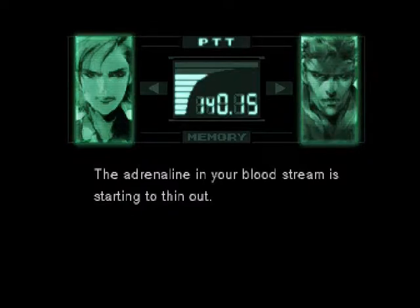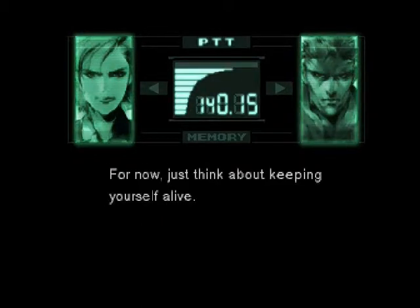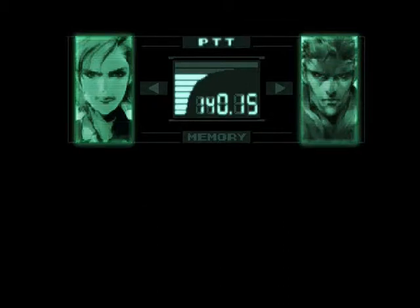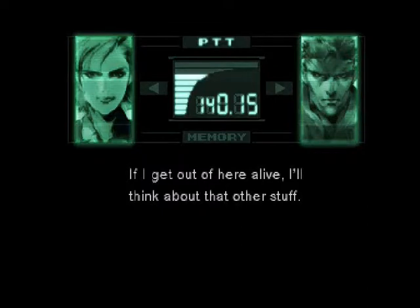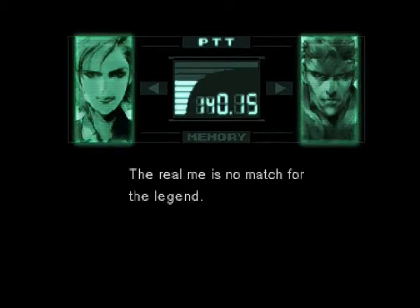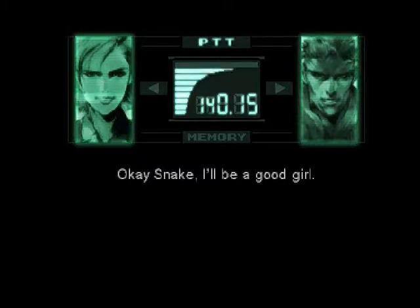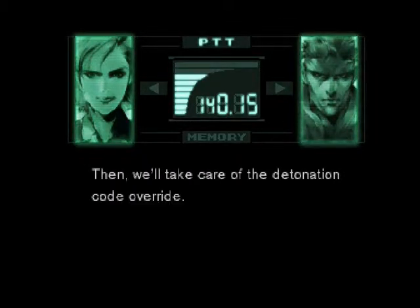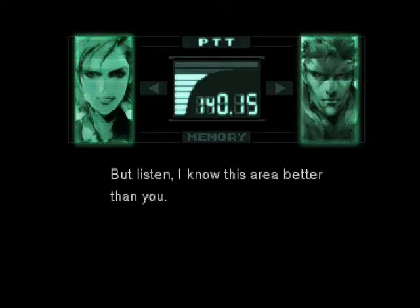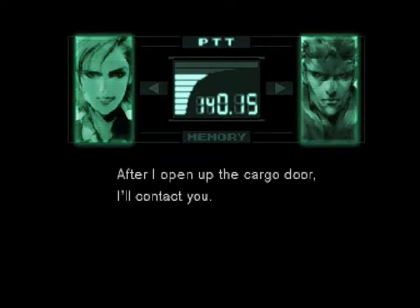You're just a little jumpy from the combat high. The adrenaline in your bloodstream is starting to thin out. Just take it easy. Just think about keeping yourself alive. If I get out of here alive, I'll think about that other stuff. Stay the hell out of my way. You're a real bastard. Well, Snake's parents were probably never married, so he is actually a literal bastard. It looks like you were right. We'll link up after I grab the doctor, then we'll take care of the detonation code override. I'll contact you after I open the cargo door.